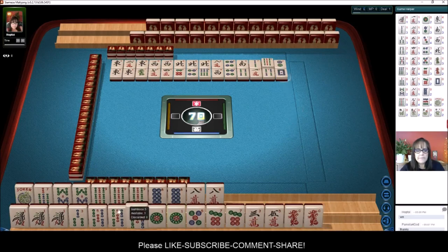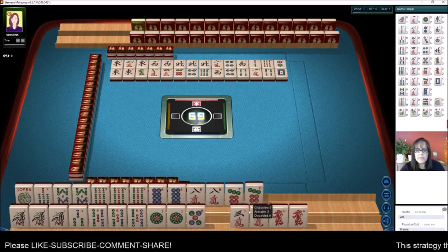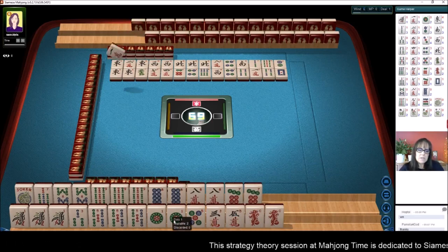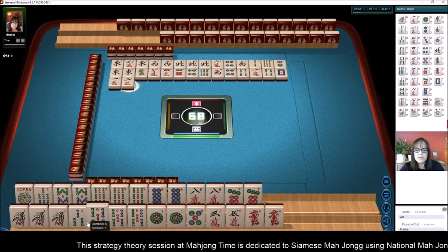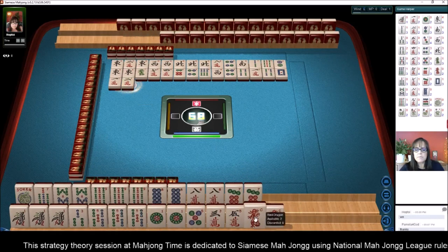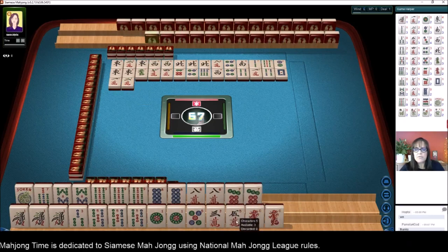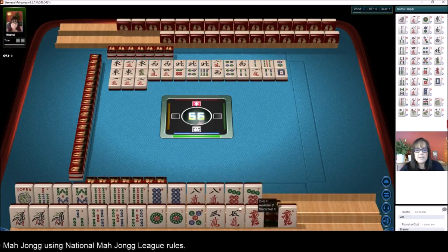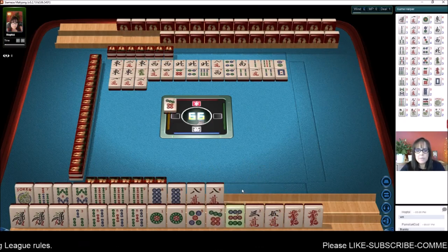Let's get rid of the white dragon. I don't know if this seven is going to be helpful — I think we should get rid of it. One, three — one character. If we can get the three dot, we could do one, three and dots, and then three, five and bams with the dragons. So let's get rid of the sevens and the three, five in cracks and try to play the fourth hand down. There's the nine dot. Five, seven, nine — we don't need a pair.